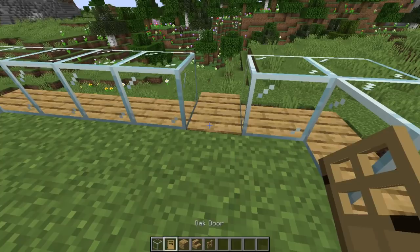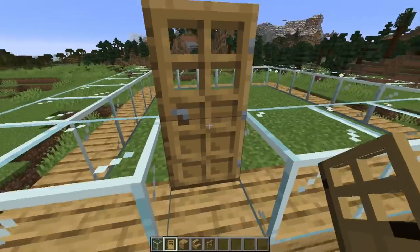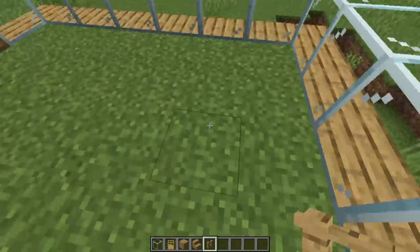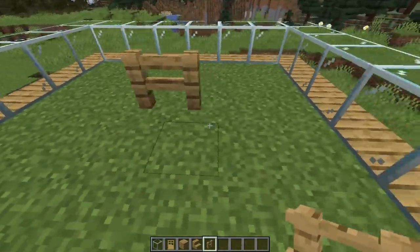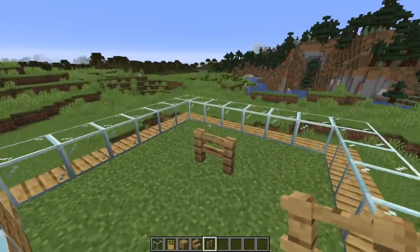Get an oak door — it doesn't have to be oak, it could be another door — and put it on the inside of that block so you've got a nice indent there. Then come inside and get yourself two fence posts. Come to the back and come in one, two, three, and on that third one in the middle two, place two fence posts. That is where we're going to be placing our hives.